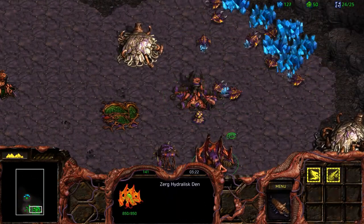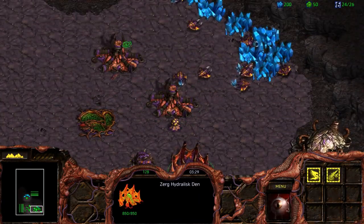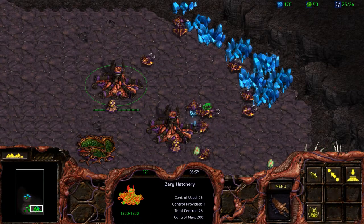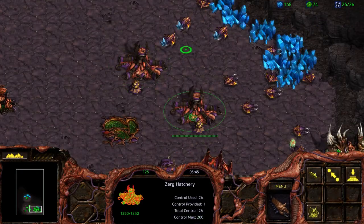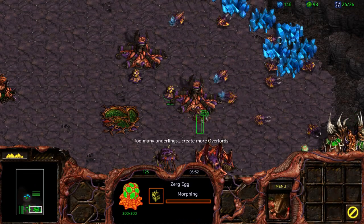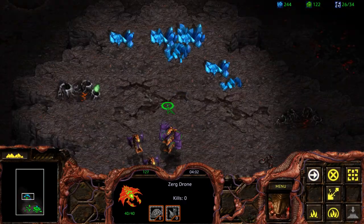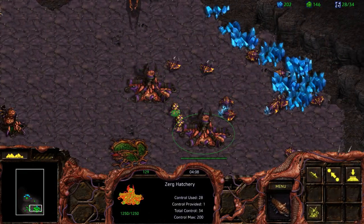In order for Zerg to be at their most effective, you need to constantly be using their larva. The other two races have their main resources focused on minerals and gas, but Zerg has a third resource, which is larva. The idea behind Zerg is to constantly use your larva for something — don't let it build up too much, because for every larva that you did not use, that's a potential unit, drone, or overlord that you could have been making. Just keep those little things in mind when you play Zerg. As you have a lot of resources at your disposal, it becomes easier and easier to keep on using those drones.